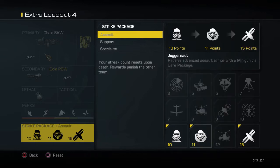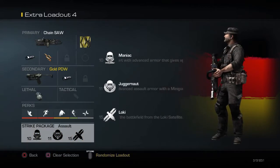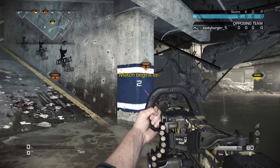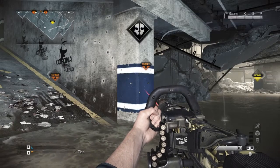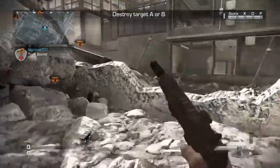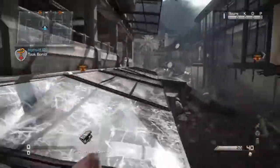This is optional, you don't even need a strike package, but I just used them just in case, especially if you have only one player. Now let's get into the game — I'm going to show you how to basically get out of the map.